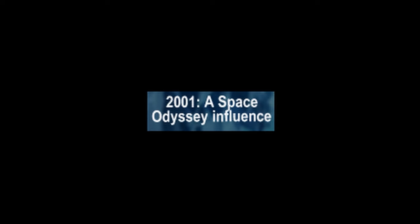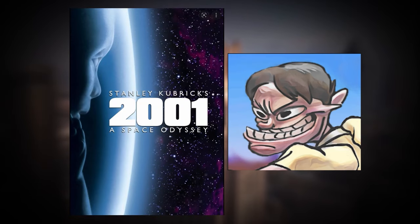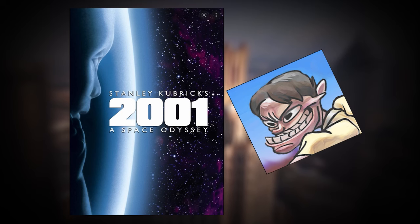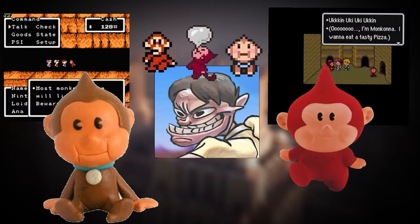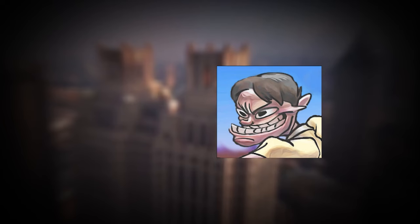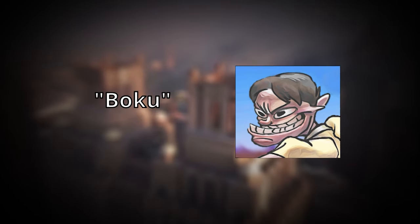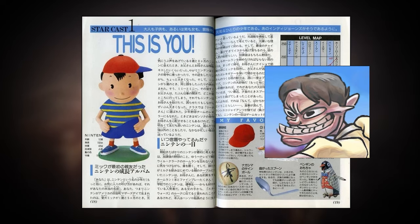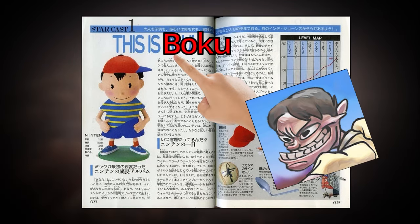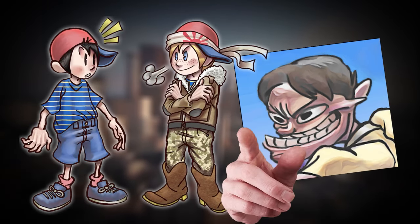2001 A Space Odyssey Influence: according to Itoi, the various sci-fi elements seen throughout the Mother series took heavy inspiration from the 1968 film 2001 A Space Odyssey, a film regarded by many as a staple in the sci-fi genre. Itoi has also stated that the film granted him a deeply rooted love for monkeys, which might explain a couple things. Boku slash Ken: much like the game he is a part of, Ninten himself has also gone by various names in the past. Boku being one of these names, which means me or myself in Japanese — the biggest point of Ninten as a character is to personify the player. Another name that he went by was Ken, which was specifically used in the novel.